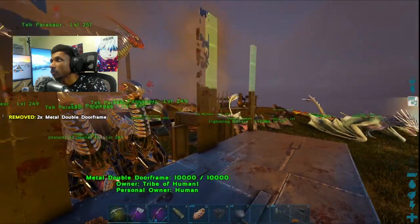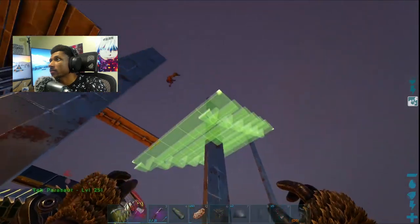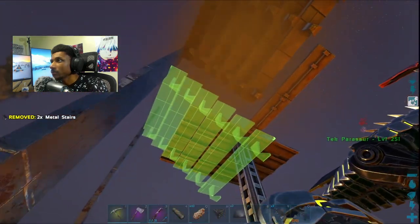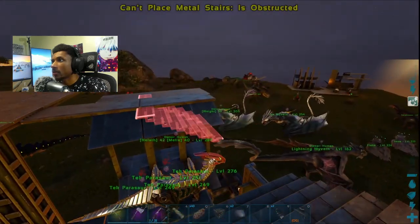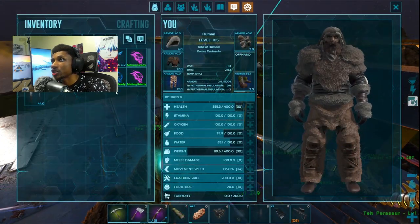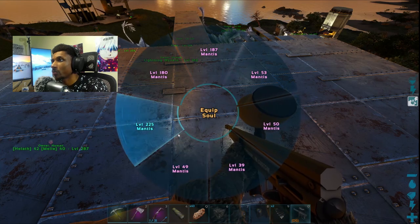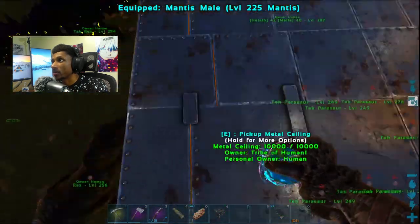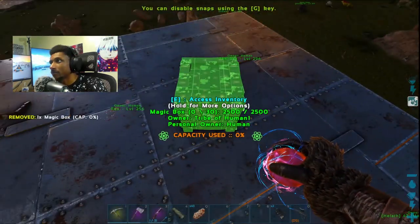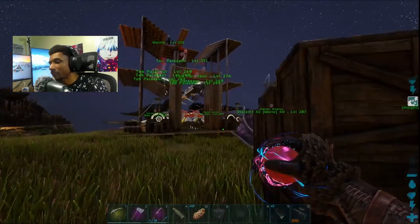The idea is to copy what we have down here for parasaurs and paste it up for the mantis. I already made the platform that's going to have the male mantis on it, and these are going to have the female mantis with eggs dropping down and mixing in with the parasaurs. This is a bit risky because mantises are strong — imagine 20 mantises all lunging at you. We need to put down the dobador frames, ramps, and ceilings. I crafted 13 of these which should be enough.